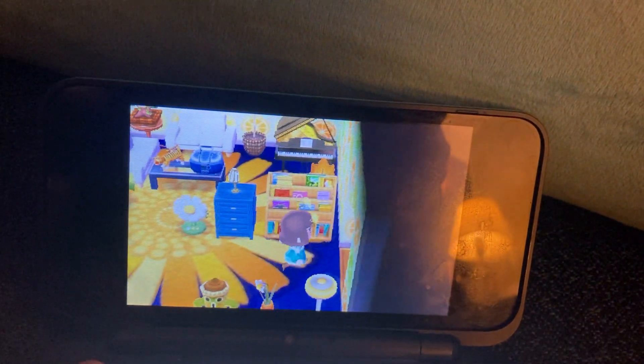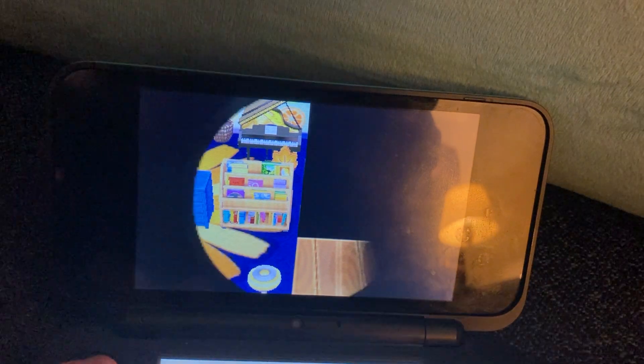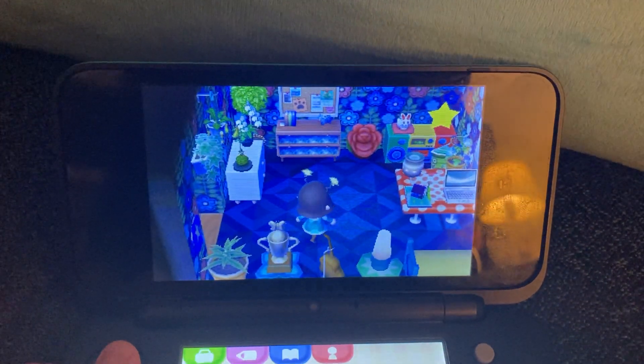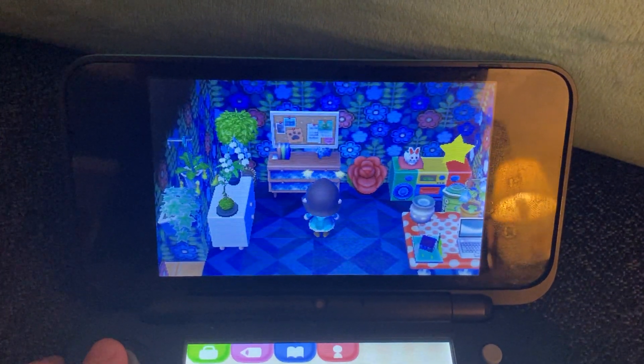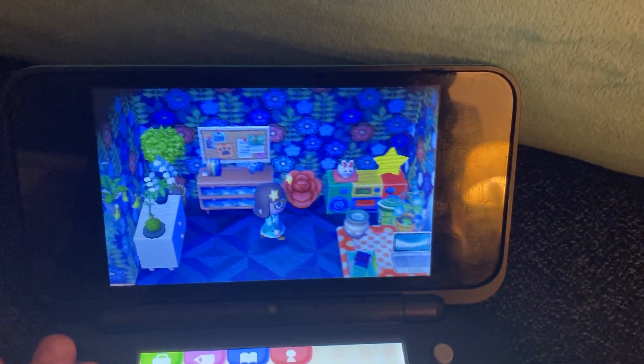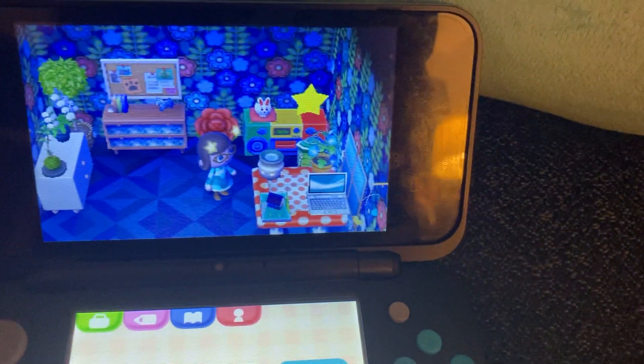This is my bedroom. I should look at the wall. So this is my room. There's plants. A rabbit — Zodiac rabbit. My table, my gyroid.